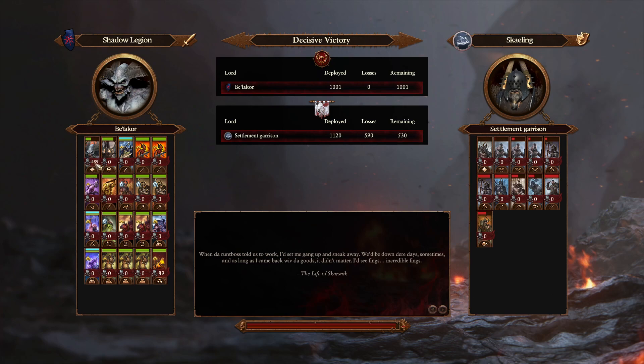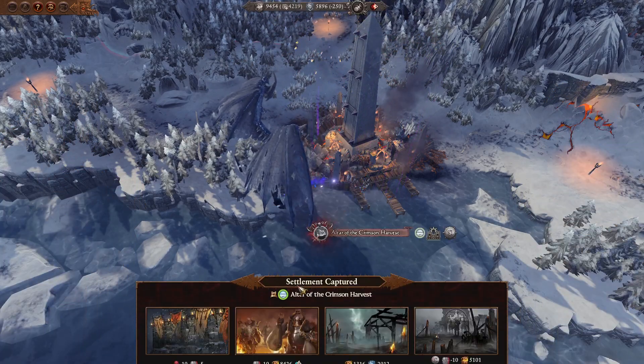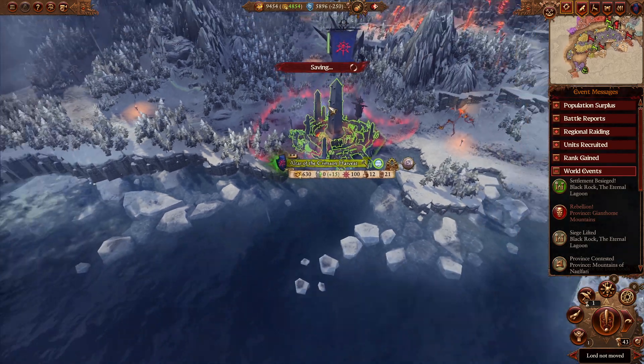As you can see — 489 kills — and I didn't have to use any of my other units. The Hell Cannon helped, but none of my other units even contributed. And even if I wanted to, I could have healed Belakor back up with his special ability. This is just to show you the power of magic.